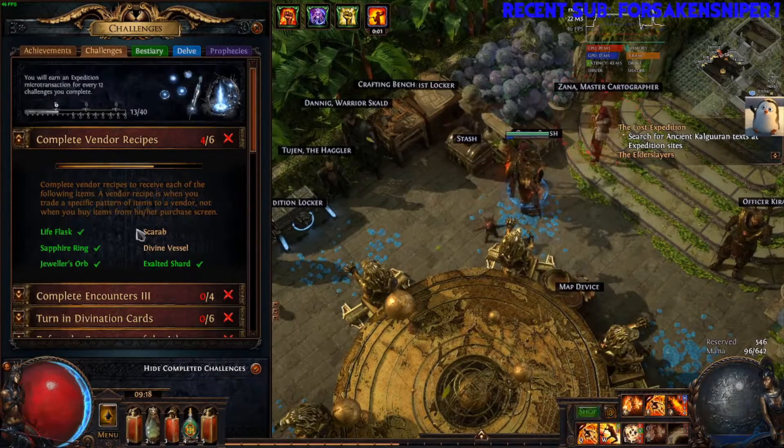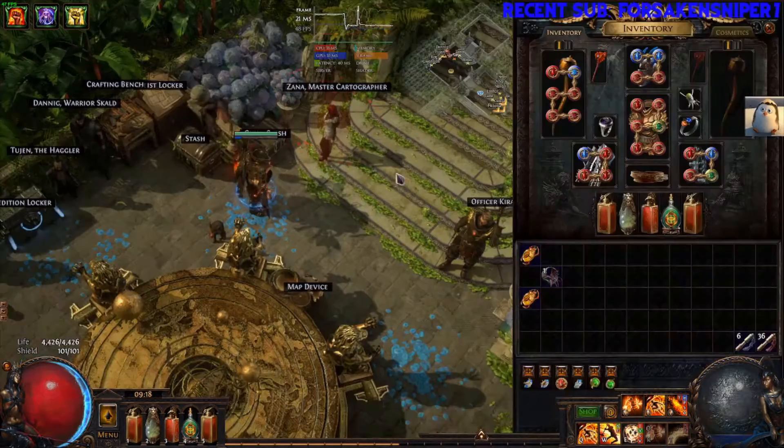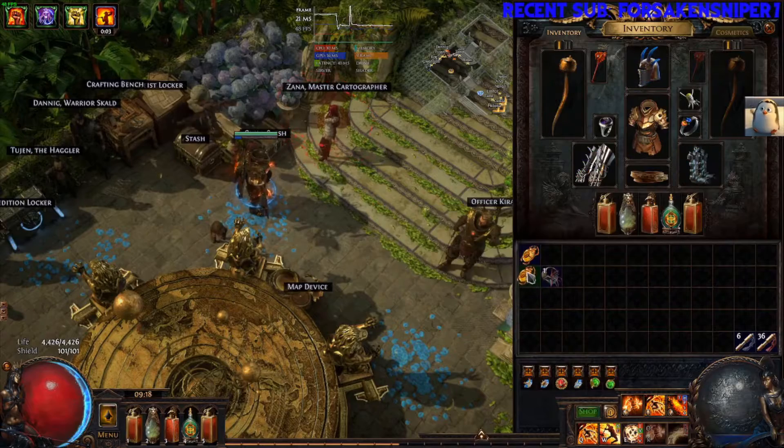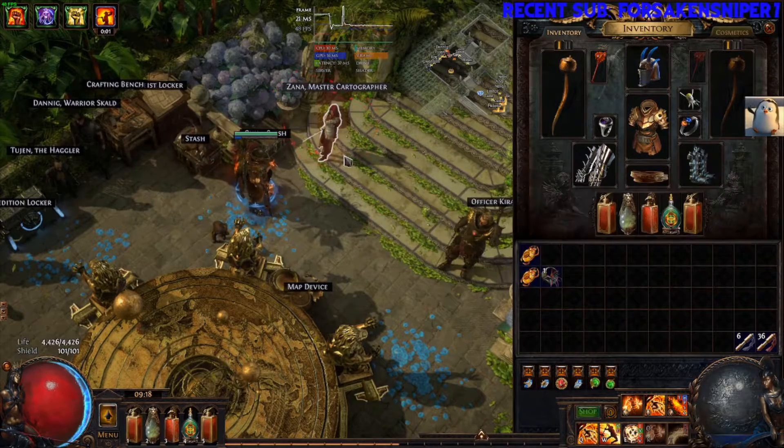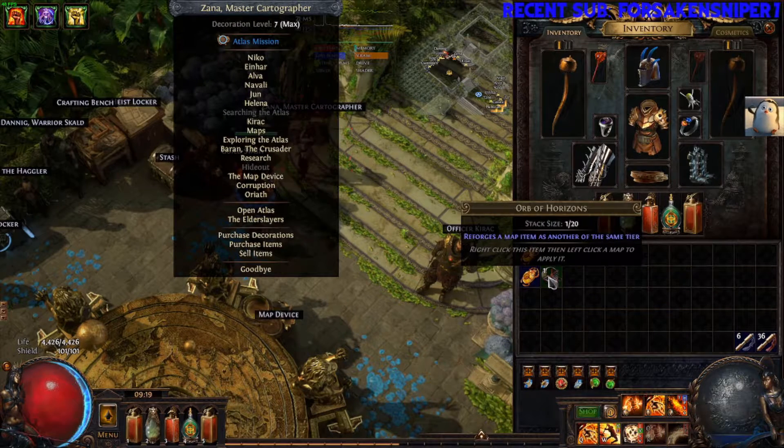So recently I also did the exalt shard, and now we're getting into a scarab. I didn't even know you could make these, but apparently if you want a better one, you can take two ones that you don't like and don't care about — so it's kind of like a two-for-one. With an orb of horizons it reforges a map item. Interesting.